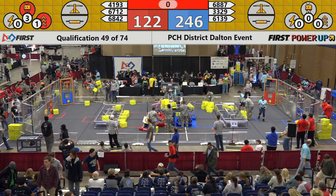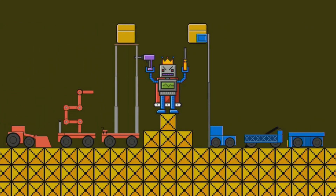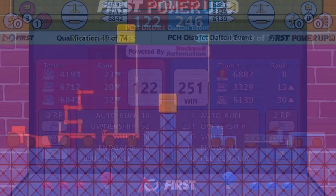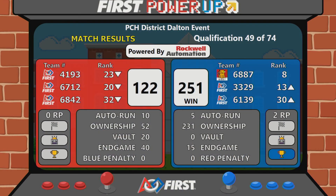All right, we have a score on the board. Let's take a look at the screen. And it's the Blue Alliance one more time, victorious, dropping the cube onto the boss's head. As 33-29 and 61-39 move up in the rank with that last victory. Subscribe.